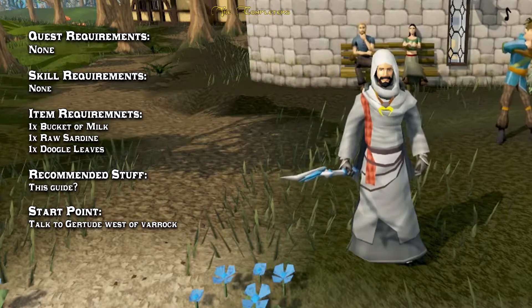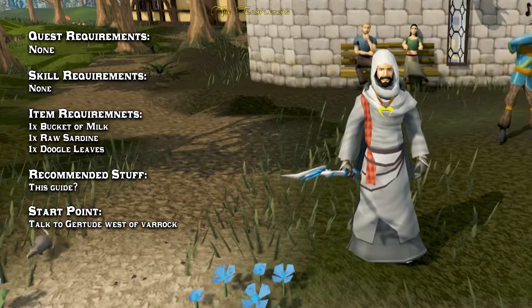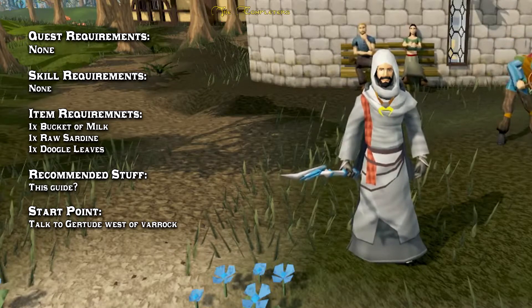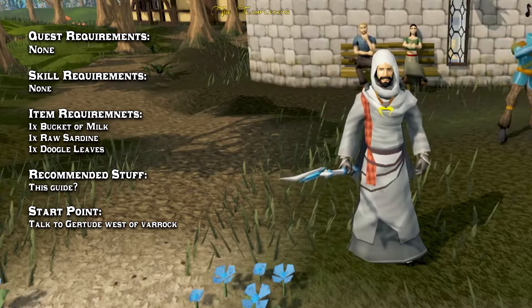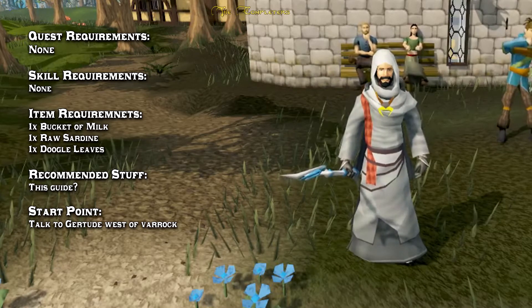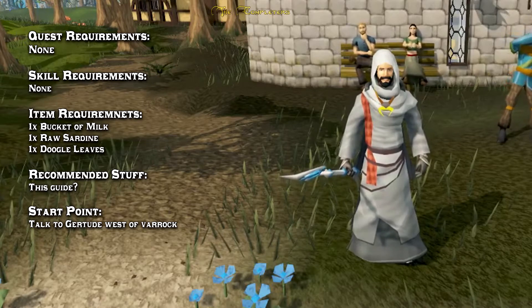Welcome to the quest guide for Gertrude's Cat. No fast forwarding — we need to know everything, so let's get started. There are no quest requirements or skill requirements for this one. Item-wise, you will need one bucket of milk, one raw sardine, and one doogle leaf. There's no combat or anything, so you don't really need any other items whatsoever — we're just running about in Varrock essentially.